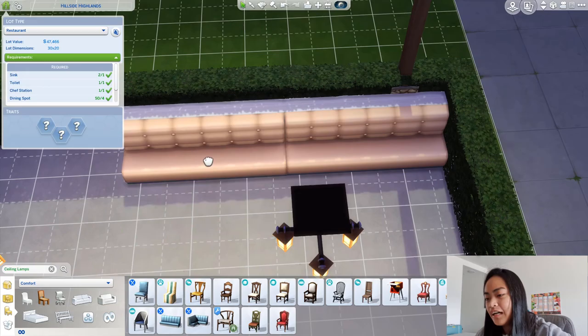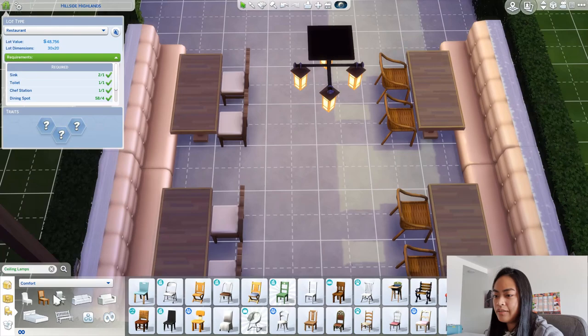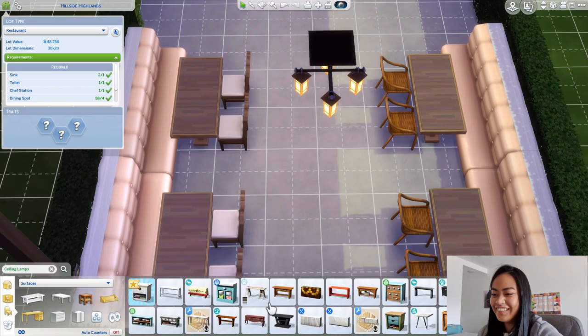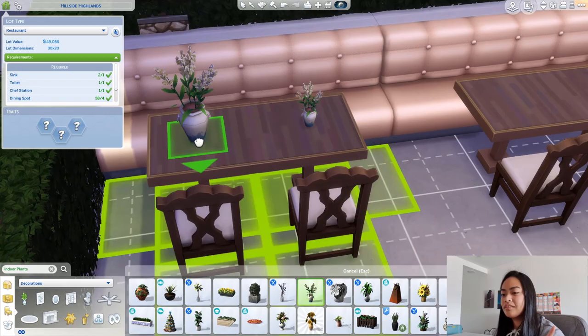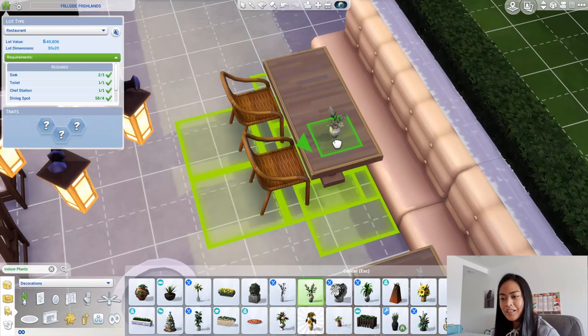One of my favorite parts about this build is actually the outside. As you might have seen from those reference pictures, the outside is so cool — it's just covered in nature and greens, which is not something you'd usually see in the city. I'm not a builder, but I do know how to alt-place and size things down, and I also know how to download custom content, so there's that.